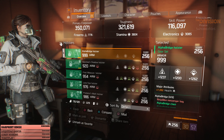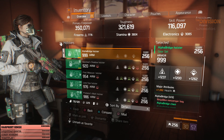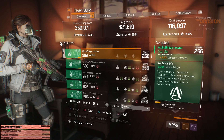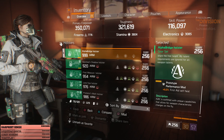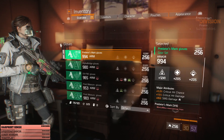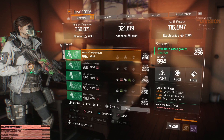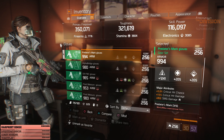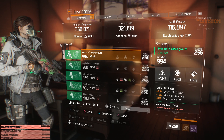The holster also has 1,200 stamina and 1,262 electronics with 7,000 health, and 6% first aid self-heal in the performance mod. Onto my gloves, I'm rocking Predator gloves with 1,241 firearms, 994 armor, 5% crit chance, 15% crit damage, and 852 SMG damage.